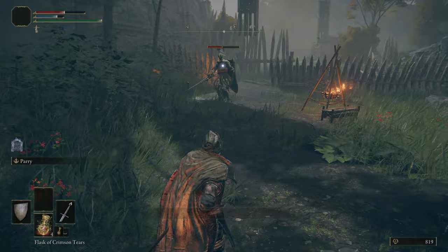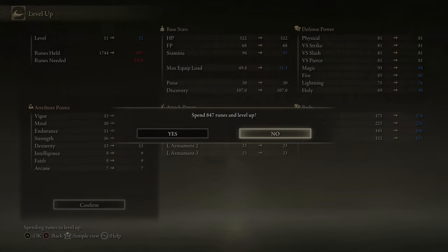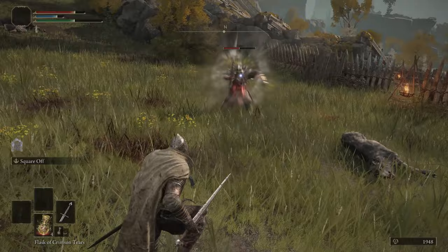For your Attributes, Strength is the key here with a little bit of Dexterity if you want to equip different weapons, but Strength is the focus, then Vigor and Endurance as your two secondary stats. Vigor is obviously for your health so you can tank some damage, but Endurance will be really beneficial so you can increase your equipped load, allowing you to avoid heavy rolling when equipping heavier weapons and armor. It'll also increase your stamina so you can tank damage into your stamina rather than your health.